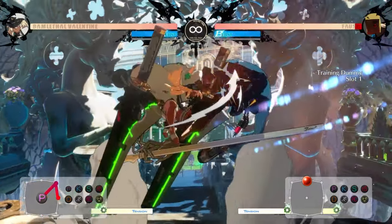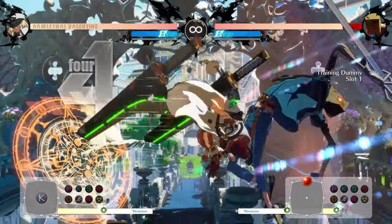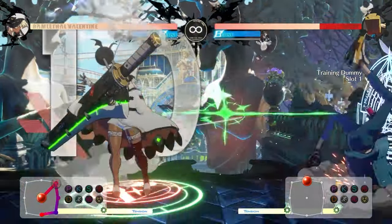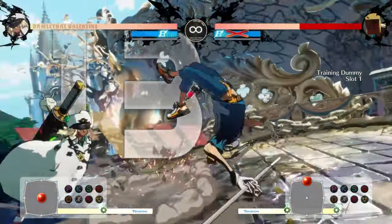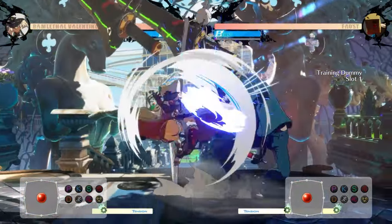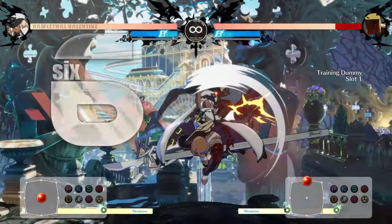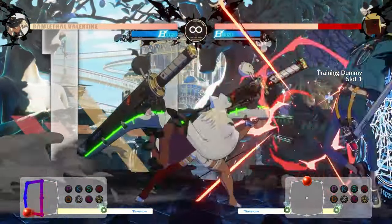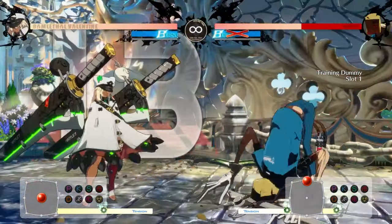Remember how jumping punch wasn't always the best option? This is because jumping kick allows for certain routes that will get you not just close to the corner, but even convert from a wall break from mid screen. Her jumping dust, while not a great space move, is fantastic being a multi-hit. You can jump in with it on block to then go into your grounded strings, or use it to really carry the opponent and get them to the end.